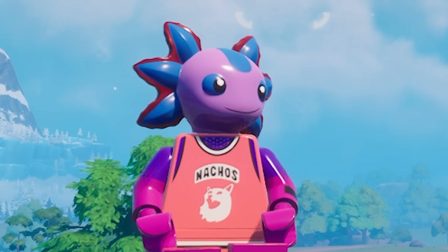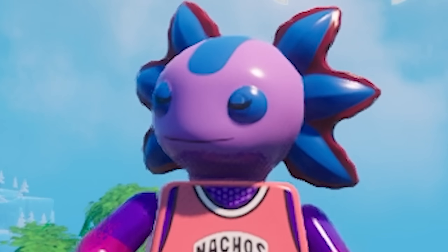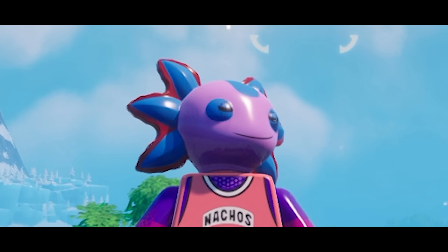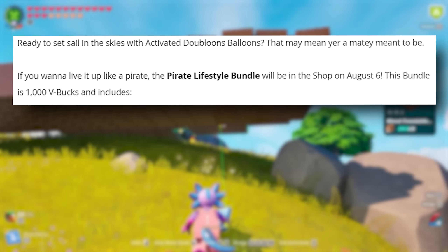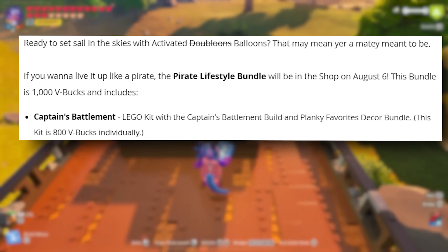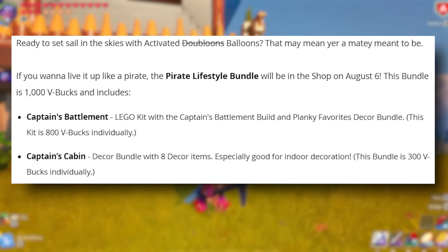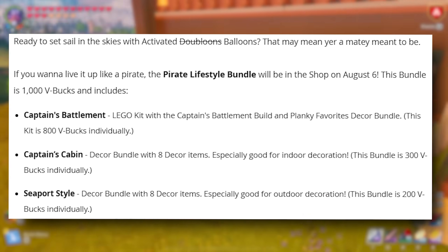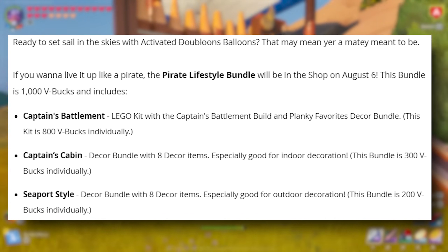Next up, we have the pirate lifestyle bundle — new build sets being introduced to the item shop. The pirate lifestyle bundle will be in the shop on August 6th. The bundle is 1,000 V-Bucks and includes: Captain's Battleman LEGO kit with the Captain's Battleman build and a Planky Favorites Decor Bundle, which is 800 V-Bucks individually. Captain's Cabin decor bundle with eight decor items especially good for indoor decoration, at 300 V-Bucks individually. And the Seaport Style Decor Bundle with eight decor items especially good for outdoor decoration, at 200 V-Bucks.